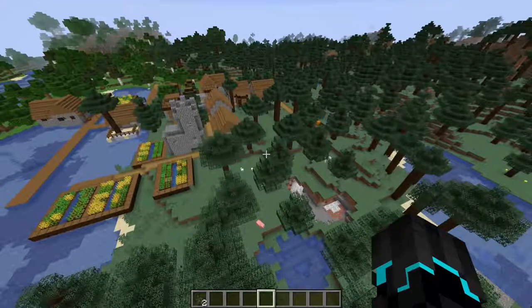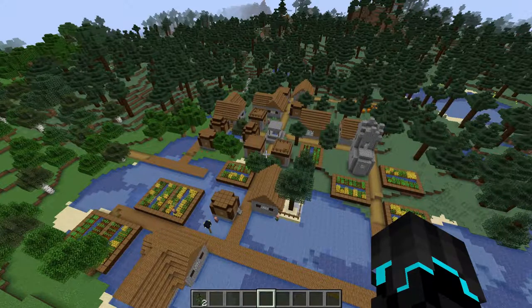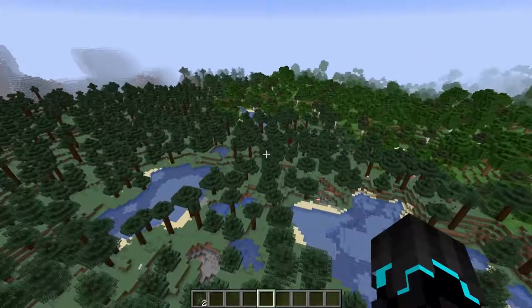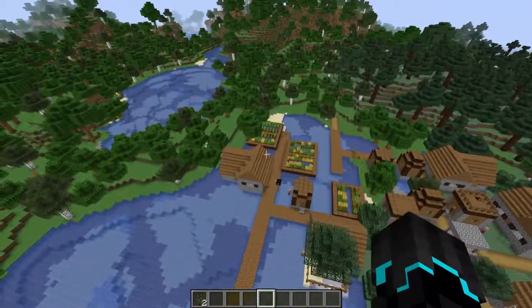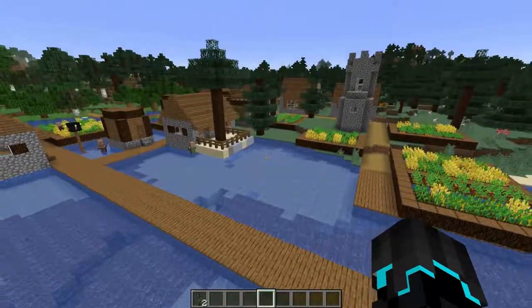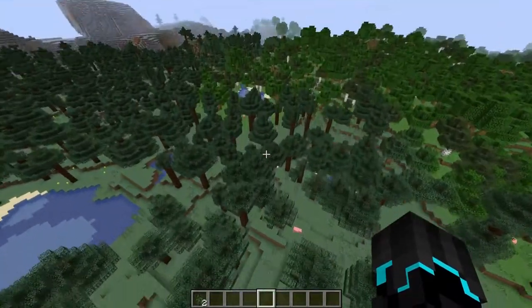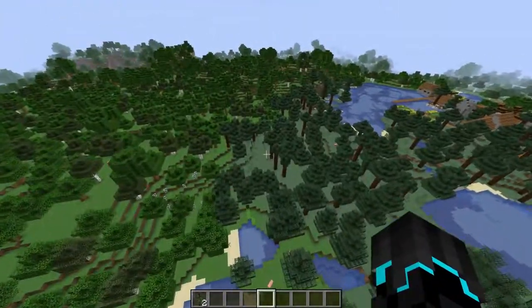There he is, walking on his own. So right now these Illager patrols spawn in Plains, Taiga, Desert, and Savannah biomes. This is a Taiga biome right here. But if you see a Plains, Desert, Savannah, or Taiga biome, they have a chance of spawning. I don't know the exact chance, but also a new banner can be found on top of the patrol leader's head, as we just saw.